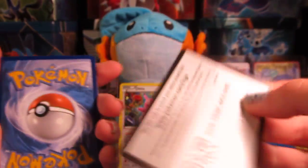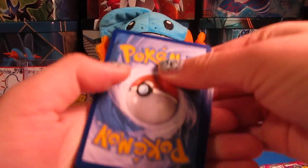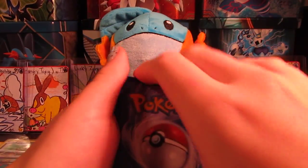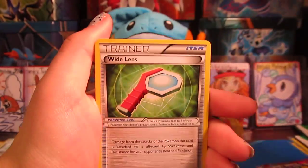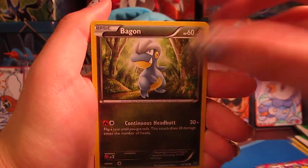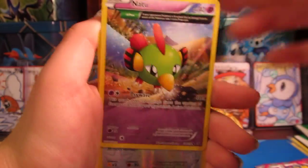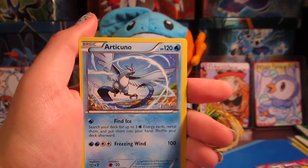That was awesome. I'm going to give you guys this code, so comment down below what you get. We'll do our little card trick here — three to the front. We have Ultra Ball, Fletchling, Wide Lens, Swablu, Wingull, Bagon, Pikachu, Natu. We got a Reverse Skarmory — and that's a Rare, so that's really good — and an Articuno.